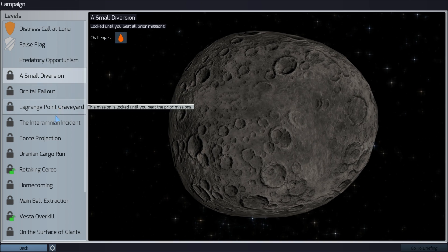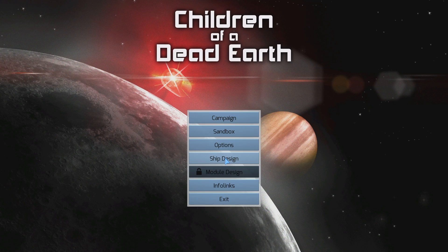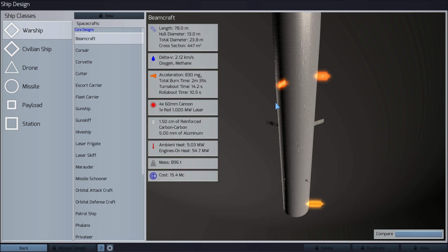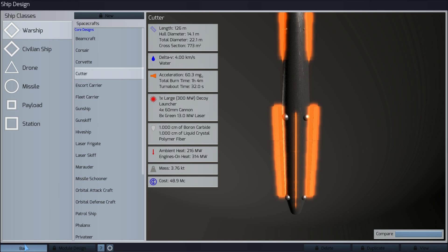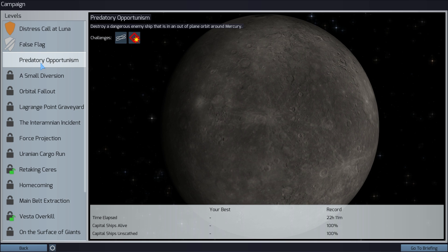To unlock the sandbox mode I have to finish this mission right here. This will allow me to start designing my own ships, which I still can't do unfortunately, but we can play with the pre-made ships which are already quite powerful and interesting. Anyway, let's start the third mission here called Predatory Opportunism.